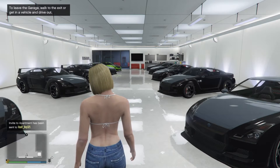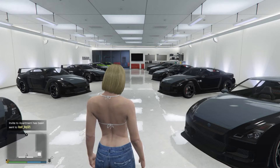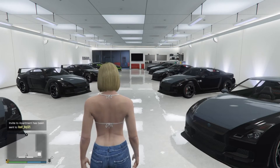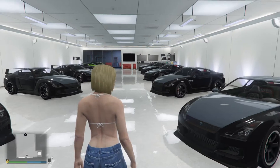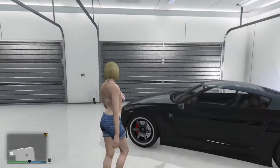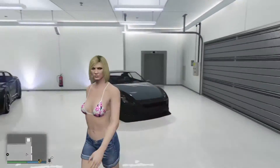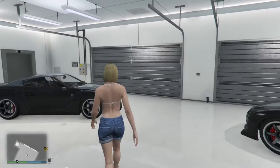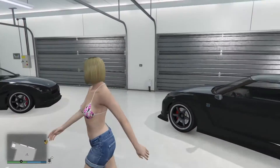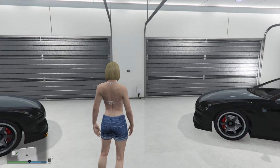So I have two garages. They're both filled with just free Elegys except for the one Elegy that I was duplicating. That upgraded Elegy needs to be in the top garage in slot number one, which is the one closest to the vehicle management menu. While you are in the top garage you are also going to invite your friend in there, and they will go into the apartment and then come down to the garage.